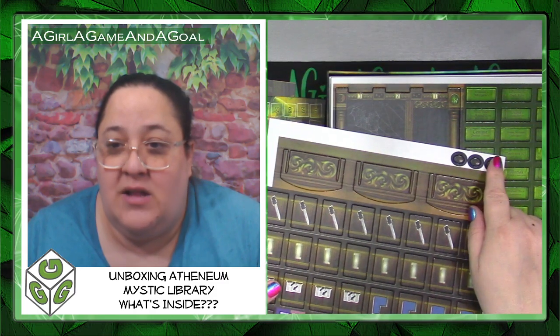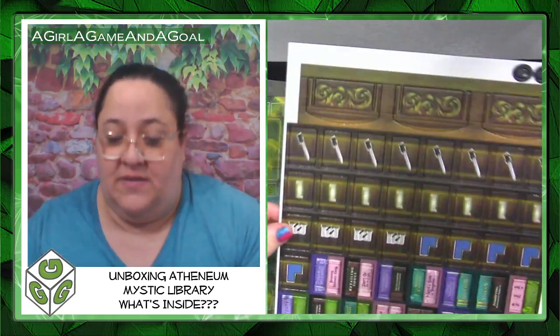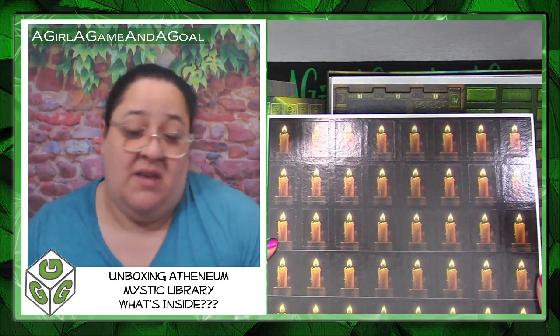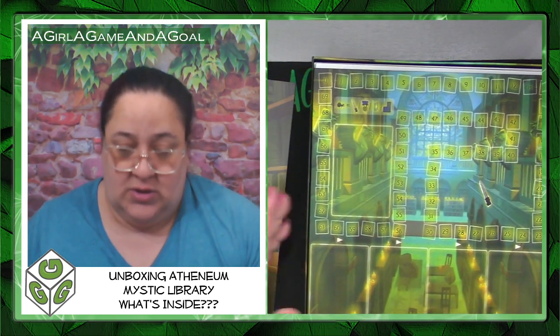We also have a bunch of tokens. These are little spider tokens — they can get so lost. I understand they go in the bookshelf but they are tiny. The backs are all candles and the fronts are all different things, so I'm assuming you select them without knowing what you're getting, maybe. And then there's a central scoring board.